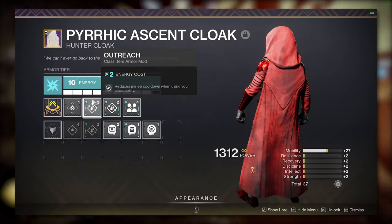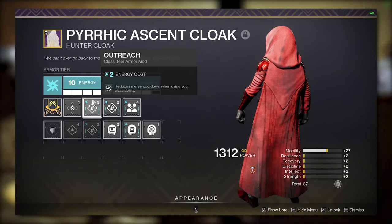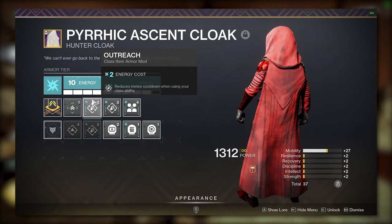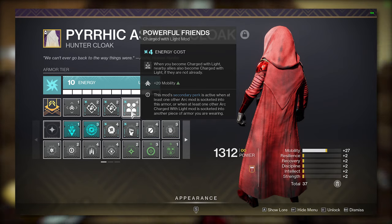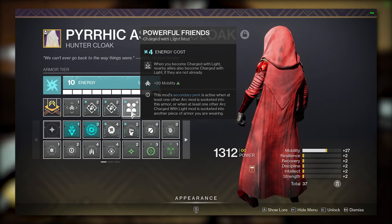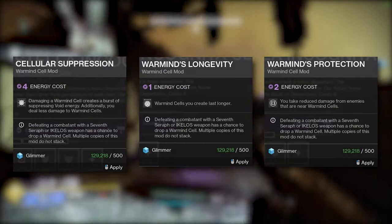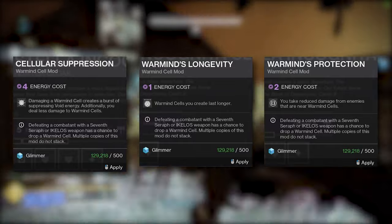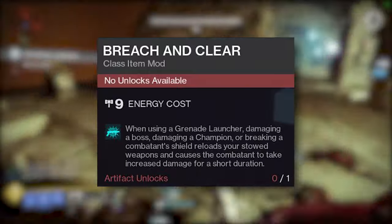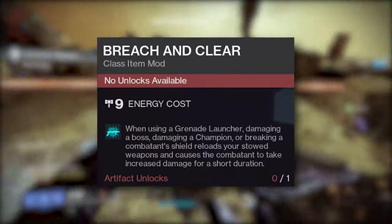And lastly for my arc class item, I will be using two Outreach to keep my shurikens up as much as possible. This provides — you guessed it — diminishing returns as well, but I do have the slots open to do it. I will also be using Powerful Friends to get that extra bump in mobility. If you don't need the mobility bump, I would recommend using Warmind's Longevity, Warmind's Protection, or Cellular Suppression. However, since we have a solid stack of Warmind cell mods already, my go-to would be Breach and Clear for the debuff. Breach and Clear stacked with buffs such as stasis damage boost, Frenzy, or Vorpal Weapon makes quick work of majors and bosses.